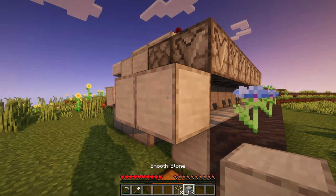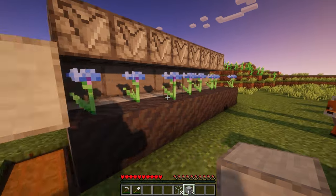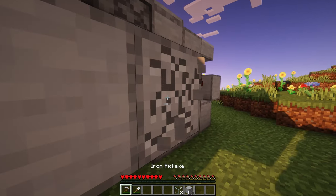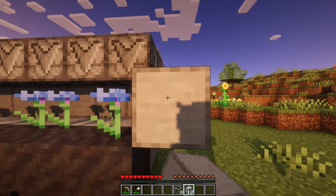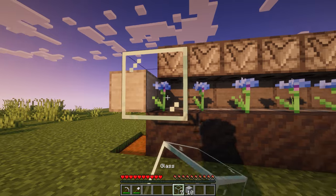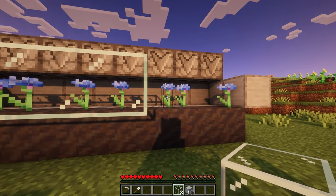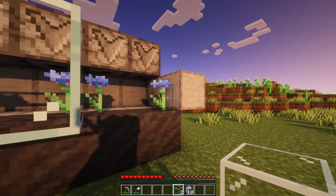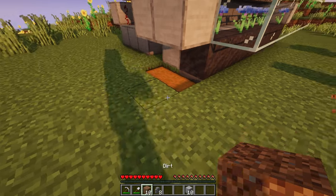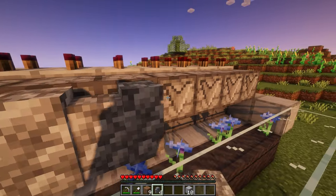Now place two building blocks and place them on the other side of the block, then break and replace on the other side of the farm as well. Then place glass against the flowers — you don't have to use glass, but it's nice being able to see your bee friends. Above the flowers, place walls to prevent the bees from escaping, and then place blocks against the walls.